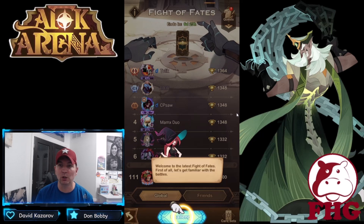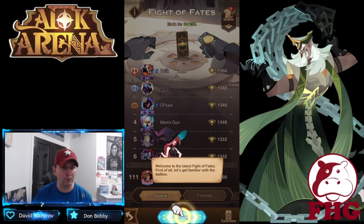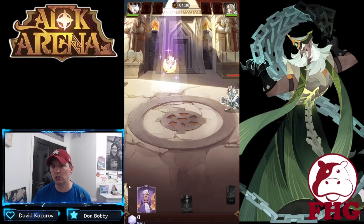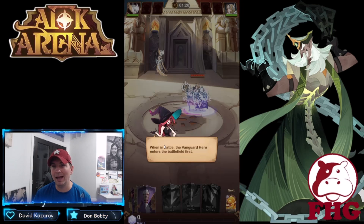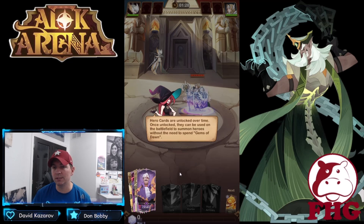First, let's get familiar with the battles. It has changed quite a bit, but there is some familiarity. We'll hit challenge so you can see how it has changed. When the battle begins, the vanguard hero enters first — here we have Lucius versus Athalia. Skill card calls will be consumed; the energy of Gems of Dawn and the points consumed are displayed in the upper left corner. This one costs three to use.